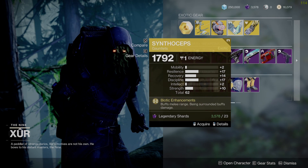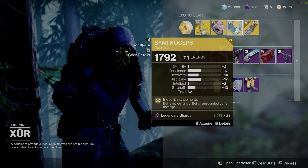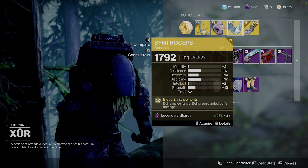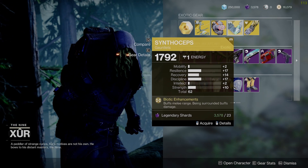Titans get Syntheseps — grab these immediately. This is a decent roll on these. You got Resilience, Recovery, and Discipline, and a little bit of Strength. You can do crazy stuff with Glaive builds and anything melee related, so definitely grab these.